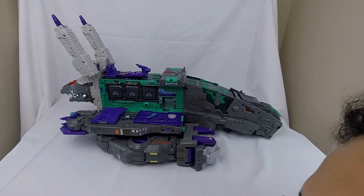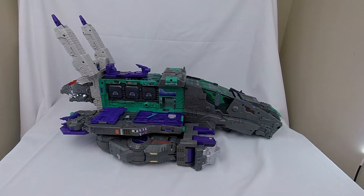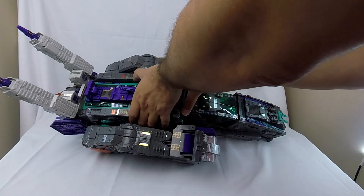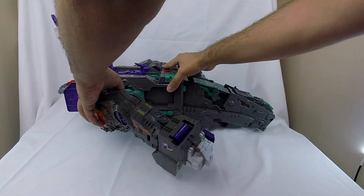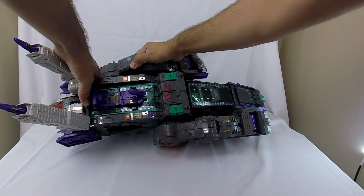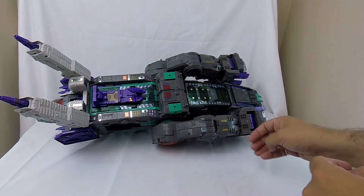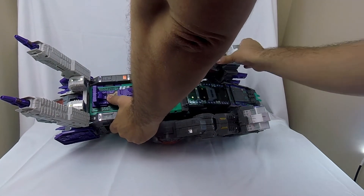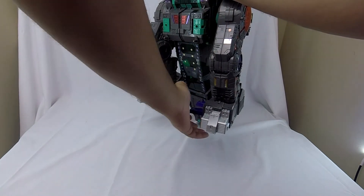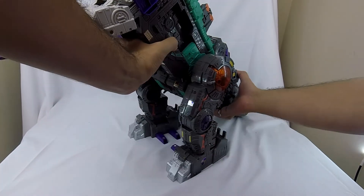Close that up, same thing on the other side. Then we bring his hip section back down and clip it back on both sides — when these green tabs pop out you know it's fully engaged. We can bring his toes up and then stand him up. Bring the inside of his purple foot pieces up and we can stand him.